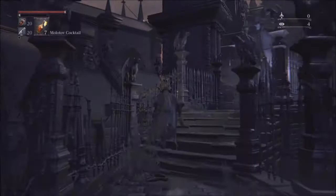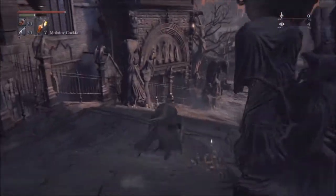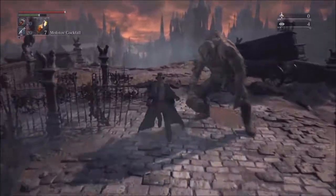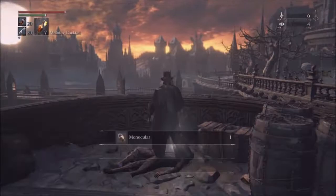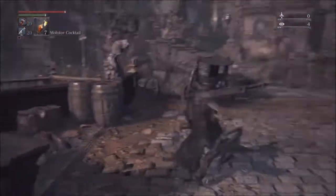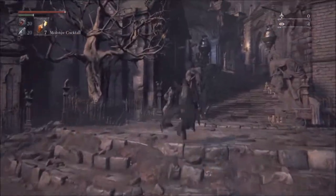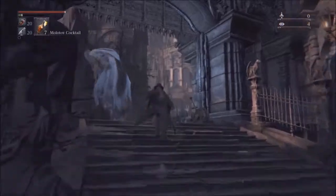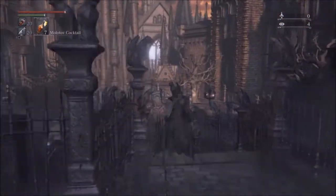I'm going to skip that section. There was one other item that I wanted to get — the Monocle. It is an item that is pretty pointless, but it helps you zoom in if you wanted to see a distant item or a distant area. I'll just use this little zoom function. What have I got to risk at the moment? Nothing, because I only have 86 Blood Echoes, so why not?